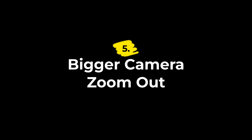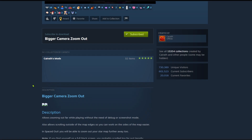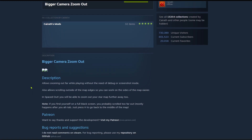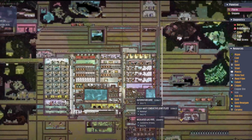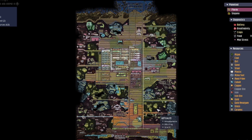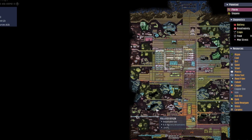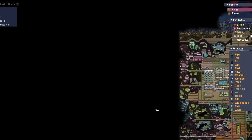Number five is Bigger Camera Zoom Out, also by Karath. There are actually a couple of mods similar to this, but this one simply increases how far you can zoom out and lets you pan a bit past the map edge. On larger colonies or multi-asteroid setups, being able to see a lot more of your base in one view makes a big difference. It's also awesome for screenshots and recording because you're not constantly panning around to explain what's going on. Once you use this, I don't think you'll ever be able to play the game without it again.